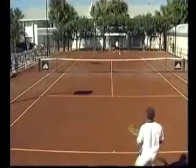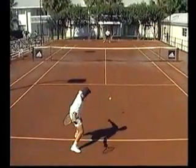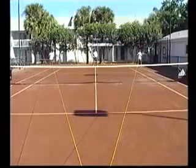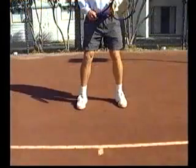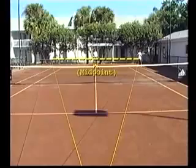In this rally, Greg hits the ball down the center of the court to Raul. Where should Greg position on the recovery? In this diagram, the two ropes represent the two best shots Raul can hit from that position. So Greg should position behind the hash mark at the baseline to be halfway between Raul's best shots.